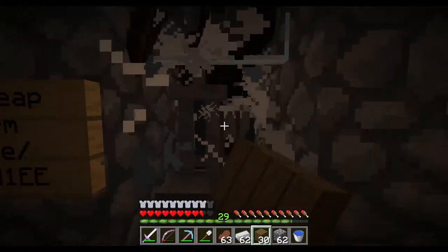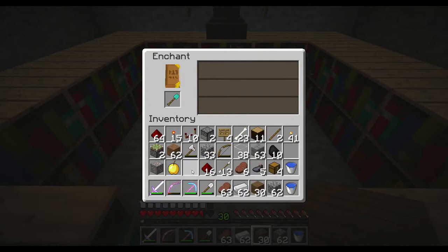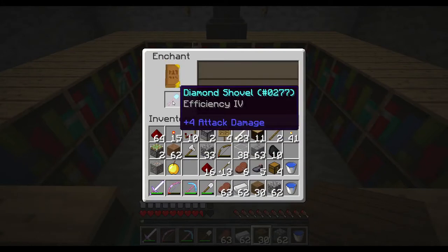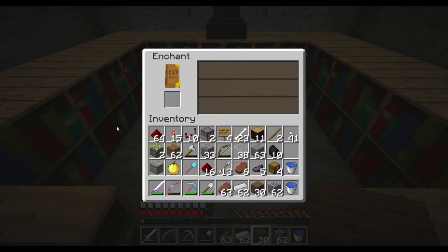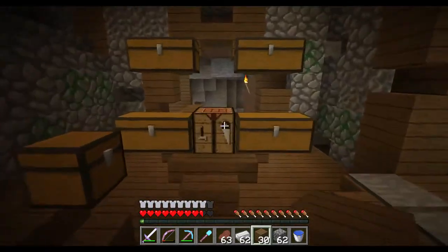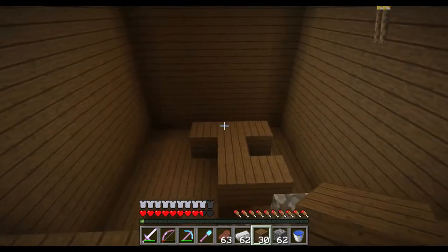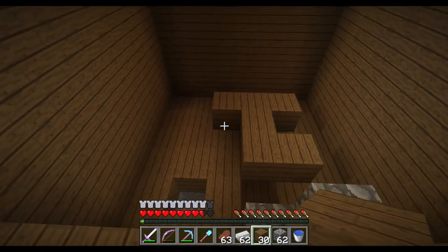Let me get to level 30 — there it is. It's only Efficiency 4, but okay, we got a diamond shovel. Now let me go over to the other side because over here I did this room, and over here I want to build the cow farm.